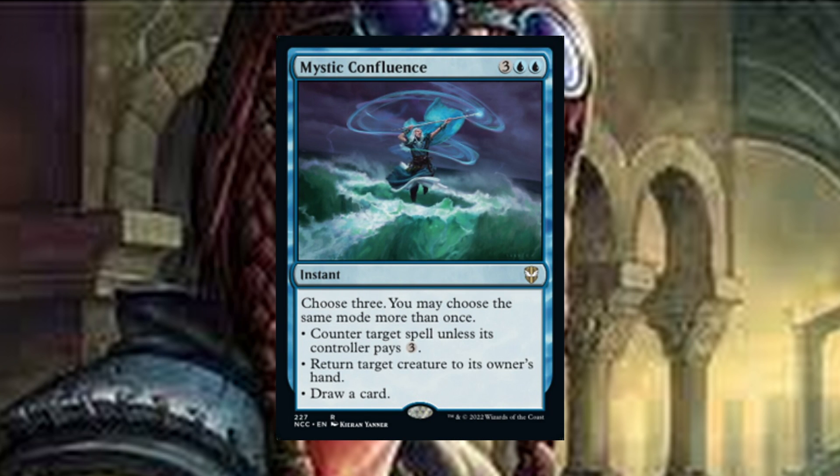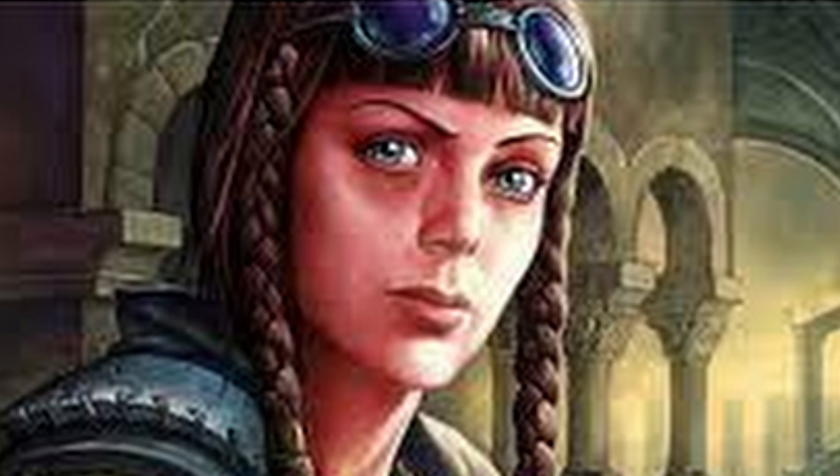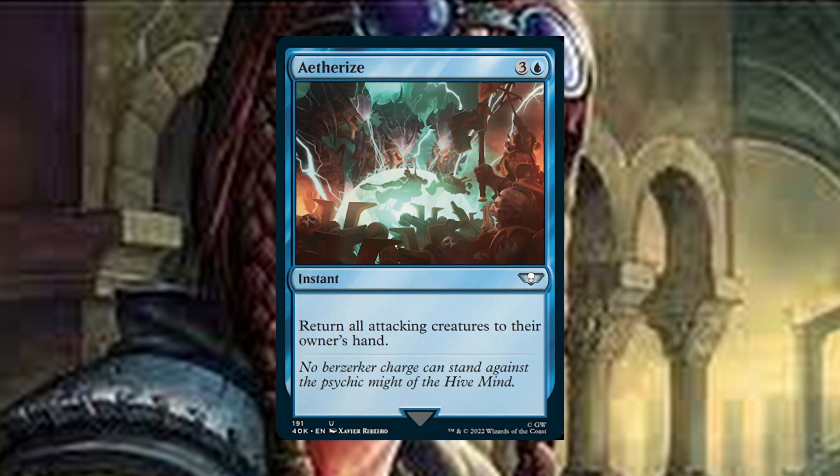Mystic Confluence is a five-mana instant. You choose three — you may choose the same mode more than once. Counter target spell unless its controller pays three. Return target creature to its owner's hand. Draw a card. Sometimes Mystic Confluence just returns everyone's creatures back to their hands that they just cheated into play, and that's okay — sometimes a bounce-three is all you need to stay ahead. Aetherize is a four-mana instant: return all attacking creatures to their owner's hands. Aetherize is good for when there's two people left in the game and your opponent goes all in on trying to take you out — you can end a whole game's worth of resources and creatures played in one fell swoop.